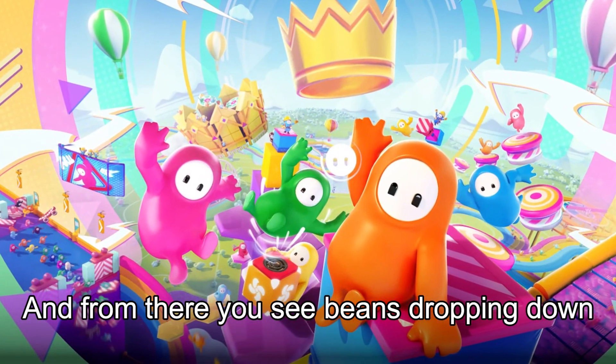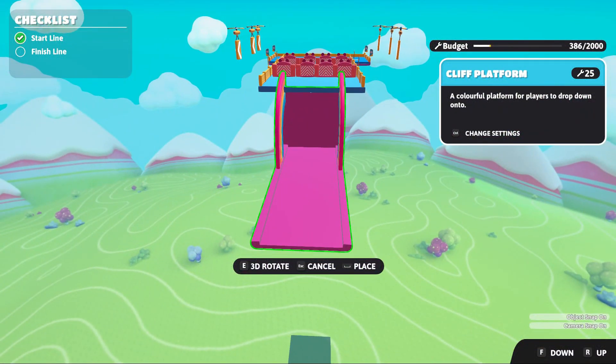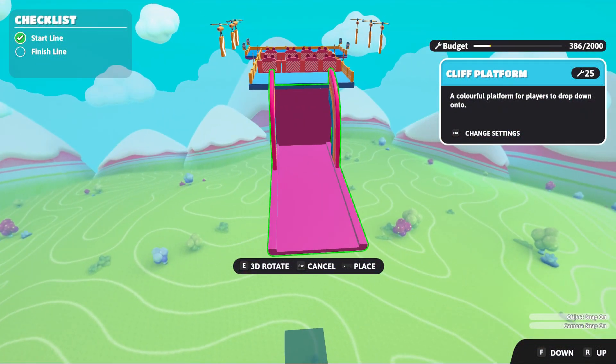And from there, you see beans dropping down onto the Rainbow Cliff platform. So that right there was the inspiration for the start of the level.